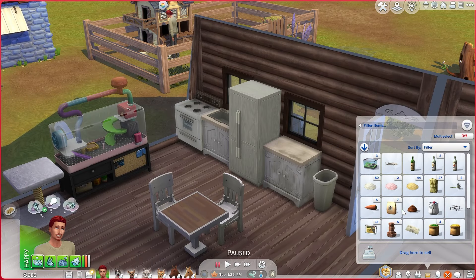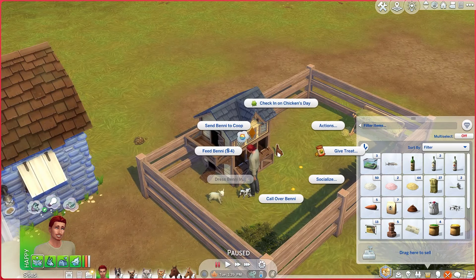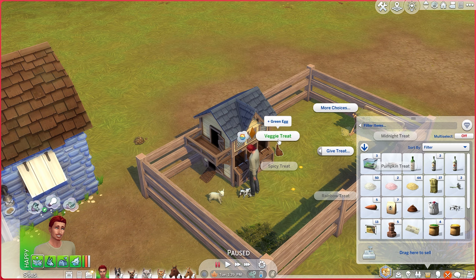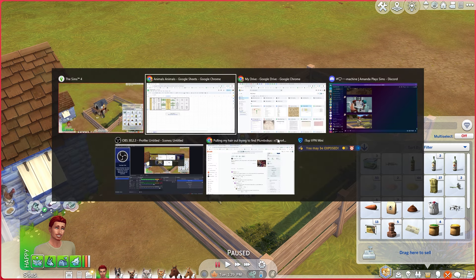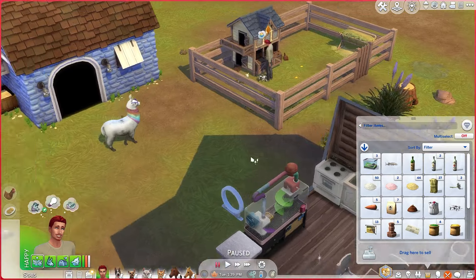I made veggie treats. Will it work if I give one to them? Give veggie treat — it gives me a green egg. Do I have to do that for the brown hen? Yes, I have to have two eggs — two weird eggs. So let's do a green one.